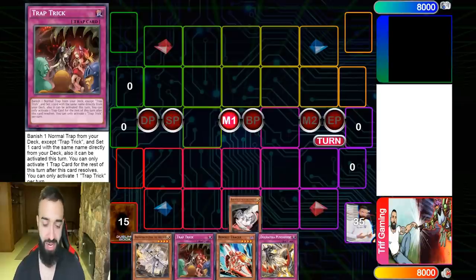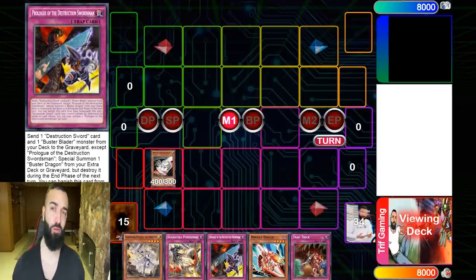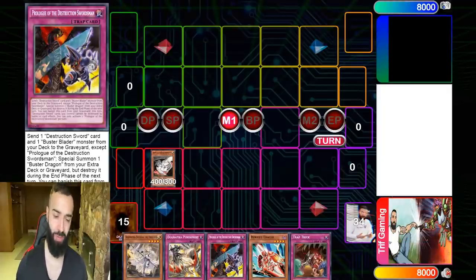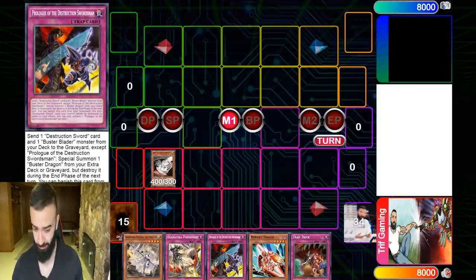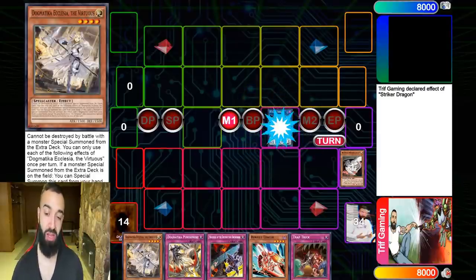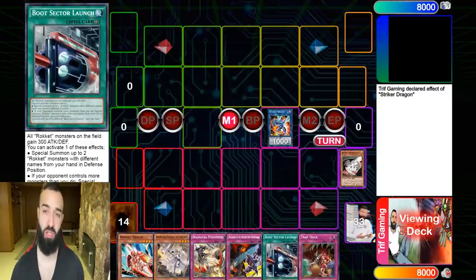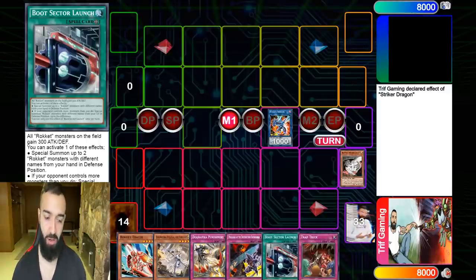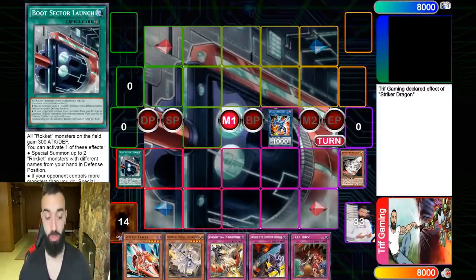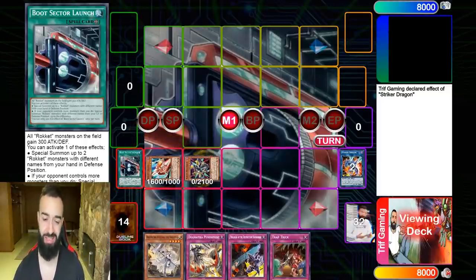This deck is just insane. What Buster Whelp does via Prologue — Prologue is essentially Skill Drain on legs. It's a 2800 attack monster that makes all your opponent's monsters have their effects negated. It's an extremely good card, and it's searchable by nine cards. You do play a few bricks, but that's okay because you have so many power cards.